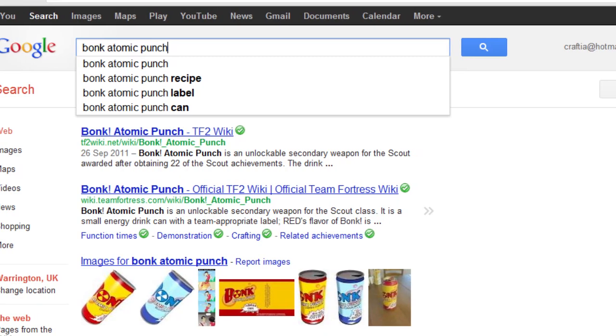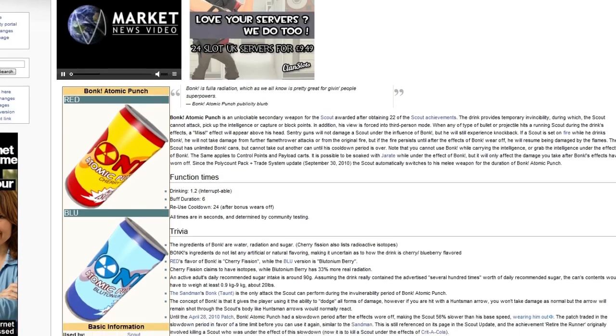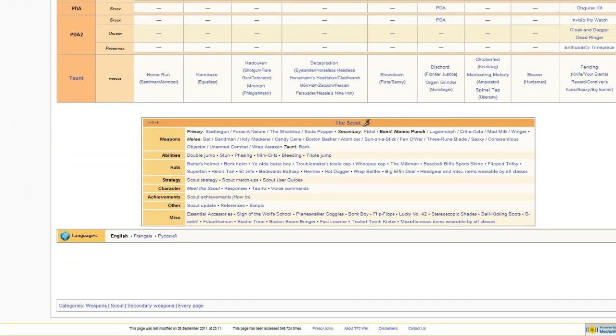Then close the game, go to Google, search for Bonk Atomic Punch and click I'm Feeling Lucky. So now you should be on the TF2 wiki — scroll down to the very bottom and close it, because it has nothing to do with Guild Wars.